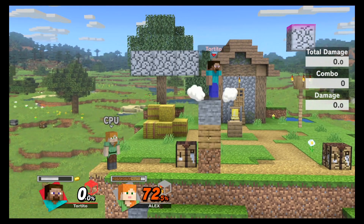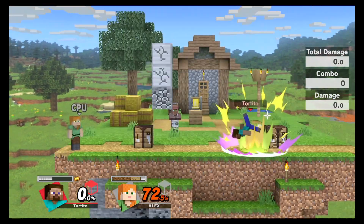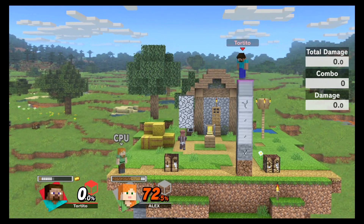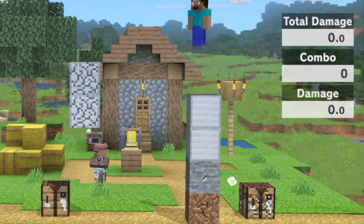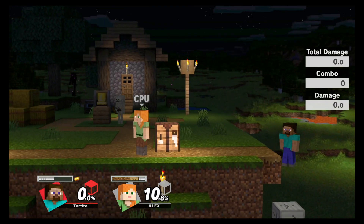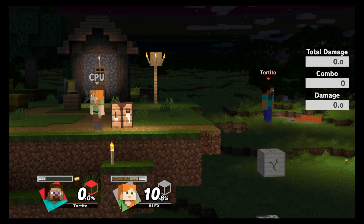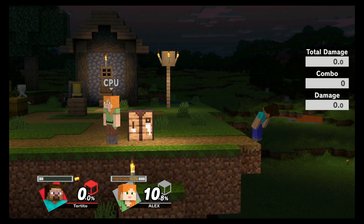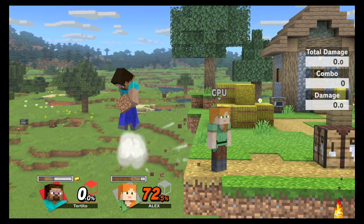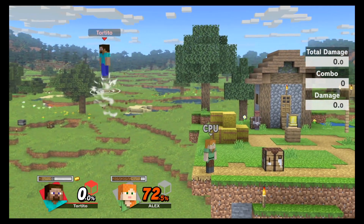Steve would be too overpowered if he could use his blocks anywhere, so they put a limit on him. Vertically from the stage, the limit is six blocks — you can see when it reaches the limit it blinks purple on the corner. For off-stage, the lowest you can go is five blocks below the stage, and five blocks on the horizontal as well.